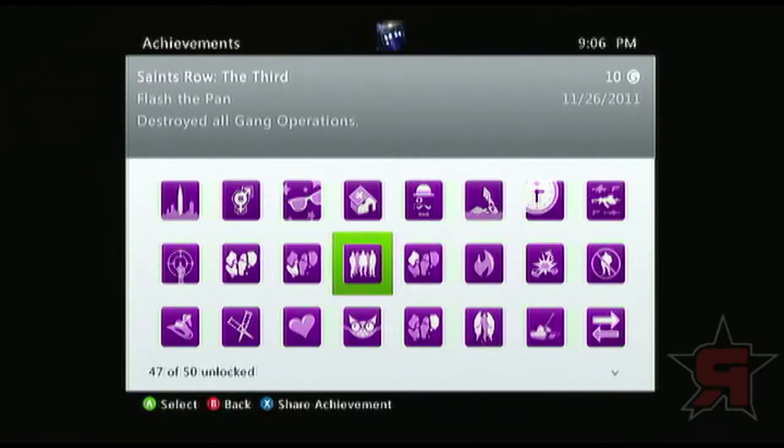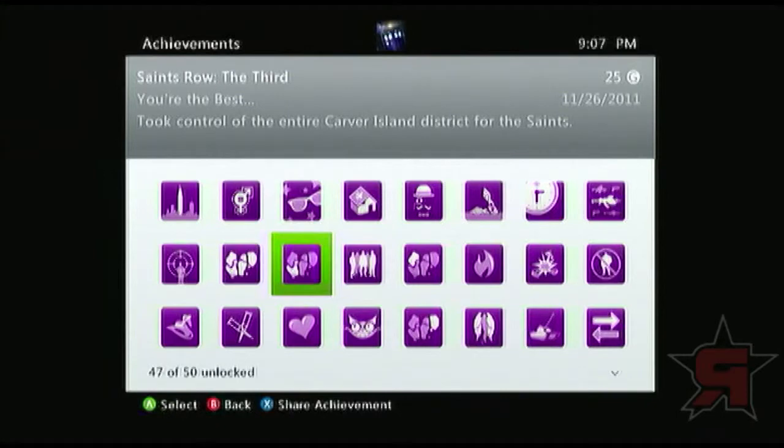Flash the Pan is destroy all gang operations. That one took me a while too, just because you have to get in the same nooks and crannies finding all the gang ops, since they don't appear on the map automatically like the instances do. Took control of the entire Carver Island District for the Saints — pretty much this achievement is for defeating the Luchadors on their island, which includes the little zombie island on there.